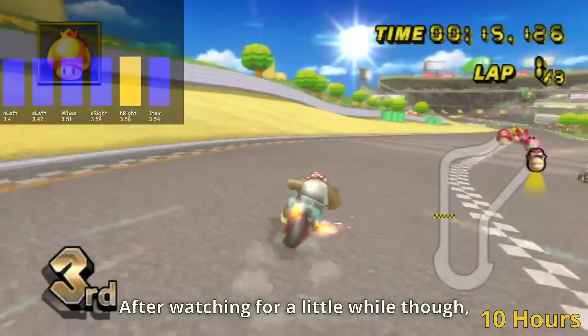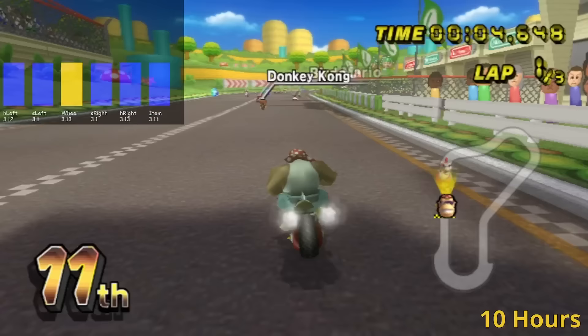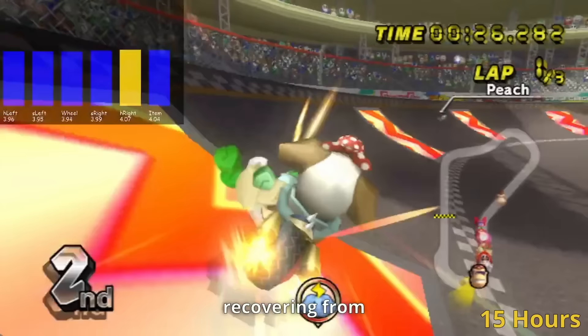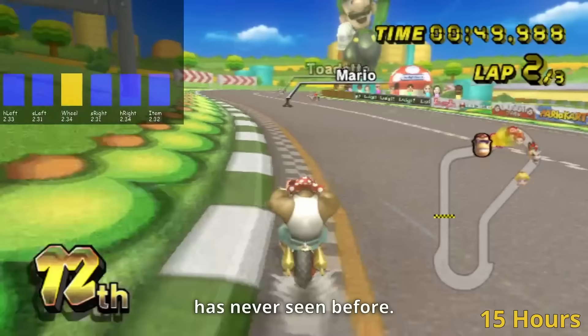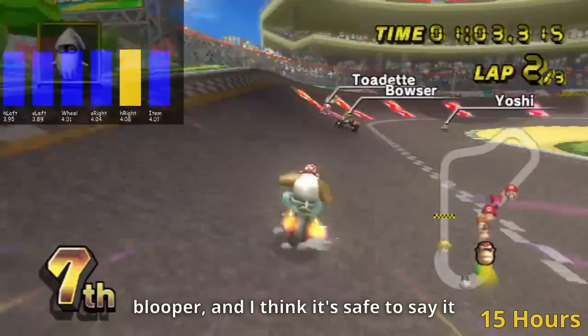After watching for a little while, the AI was even able to finish its first race in a humble fifth place. After 15 hours of training, the AI's general driving appeared to have improved a lot, using wheelies and mini turbos much better than before. But what really surprised me was the AI's skill in recovering from mistakes in really random situations. A lot of people have criticisms of this type of AI, claiming it's just memorising the track, but I think the AI really shows some ability to deal with situations it almost certainly has never seen before. That said, soon after we see a much harder test — the blooper — and the AI is absolutely blindsided, having no idea what to do.